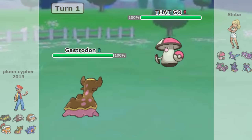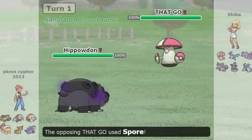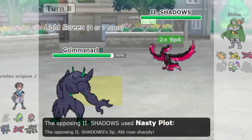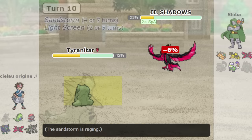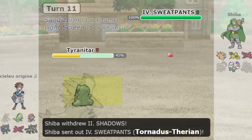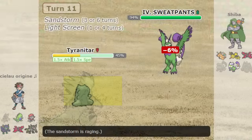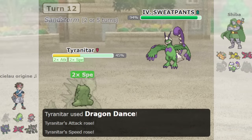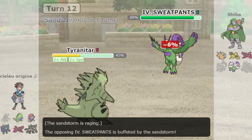Besides Water, there are other types like Ground which uses Water Absorb Gastrodon to solve its Water-type weakness. Then there's the Dark type, which uses Reflect, Light Screen, Grimmsnarl, and powerful setup sweepers like Galarian Moltres. Just because a type isn't in my top 5 doesn't mean it's bad — many people might have Water, Ground, or Dark in their top 5, and that's fine too. Every type is good against something, and it's ultimately what you do with it that matters.